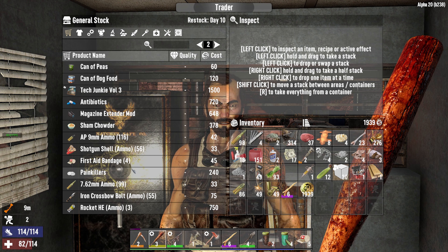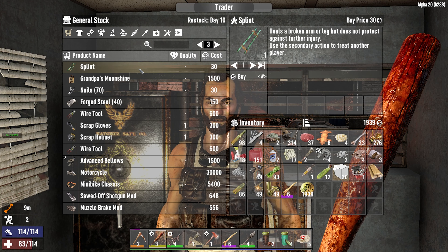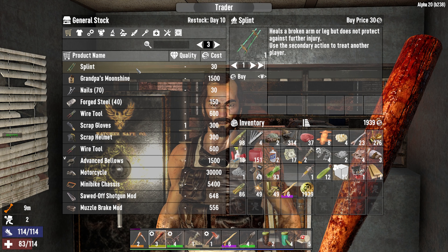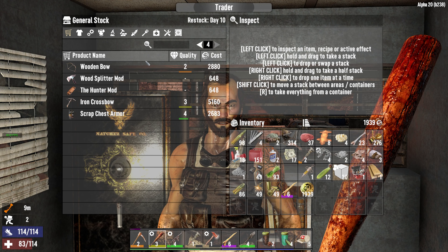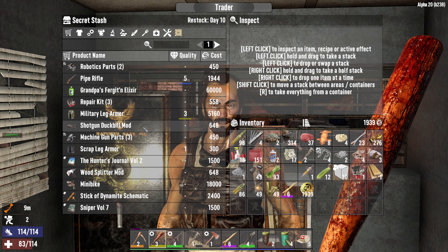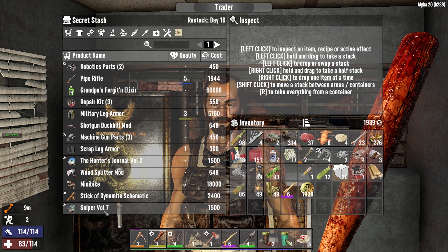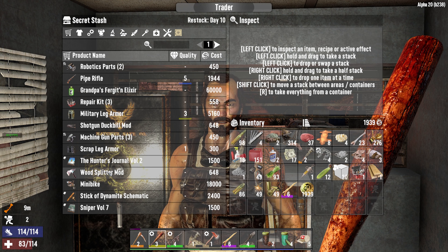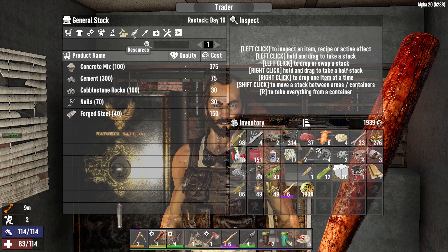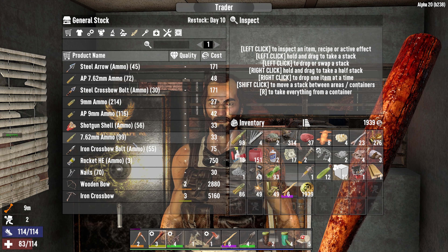Looks like he restocked, maybe? Slightly different stuff. Heals a broken — yeah, I can't trade a sprain. That was 648. Let's see here. Does he have a shotgun? That's better than what I got — I will definitely swap to that. He's got some 762. Can we buy some of this? I guess a minibike for 18,000.